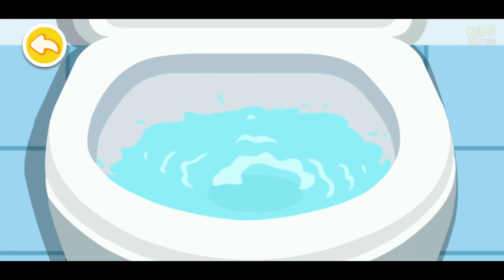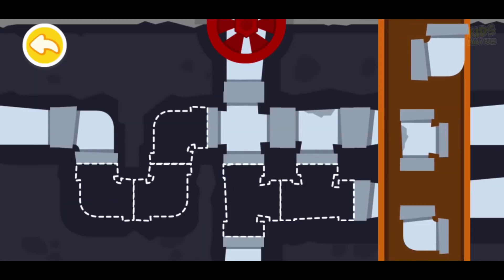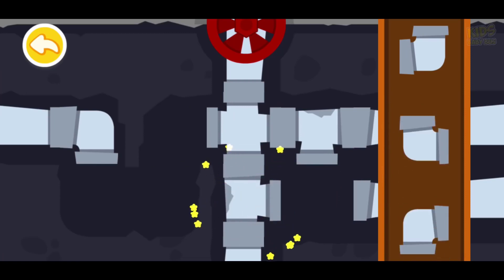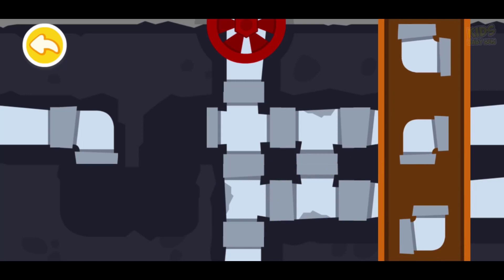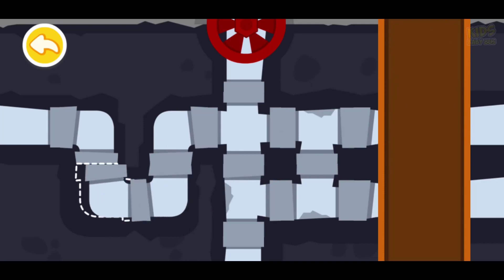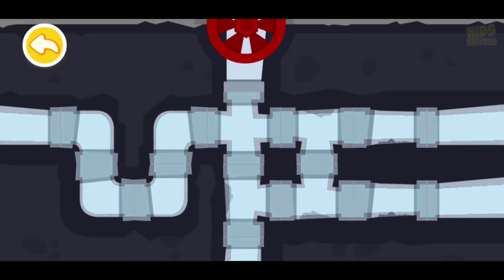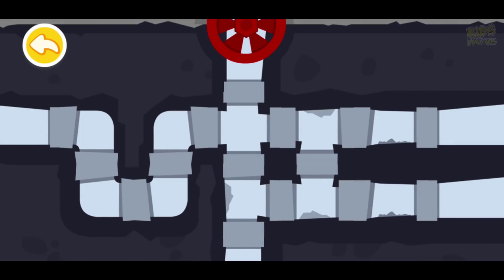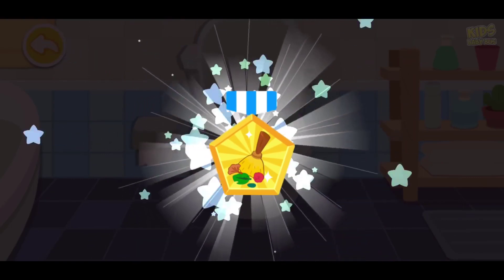Uh-oh, there's something wrong with the toilet. Let's check it out. The water pipe doesn't work. Let's fix it. The toilet is fixed. Thanks, my little helper. This badge is for you.